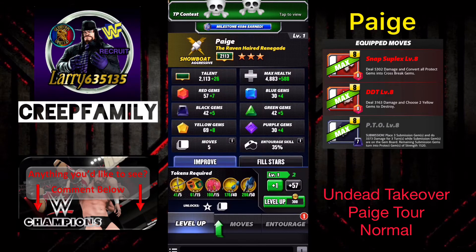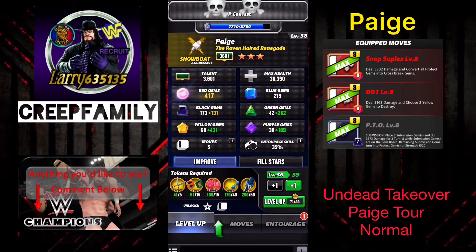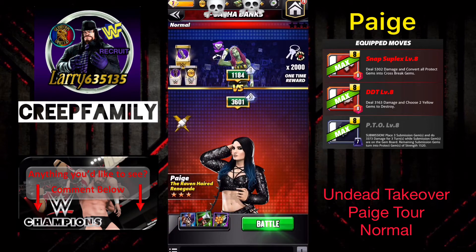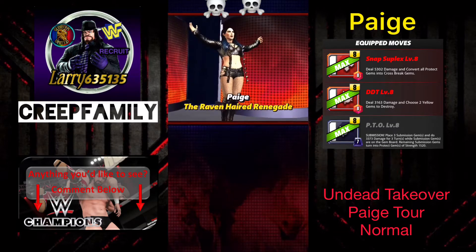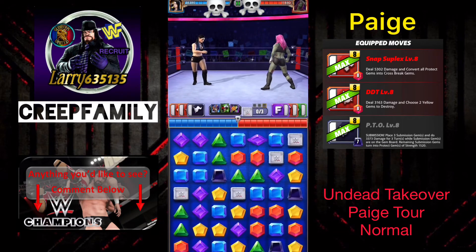Pause the video if you want to see those stats. Now we'll go ahead and throw some levels on her — we'll just throw whatever money we have at her. Go ahead and get her up to level 58 and now we'll go back out to the match. It would be really nice if I could face the legit dead boss Sasha Banks. This is our first match with Paige.